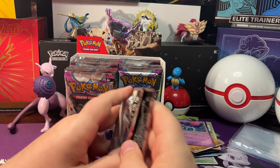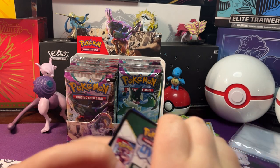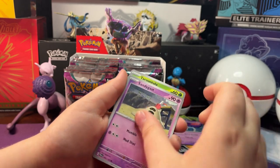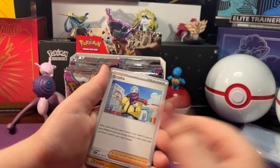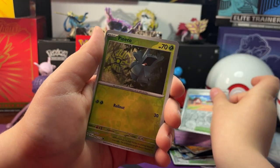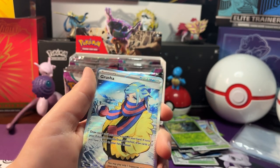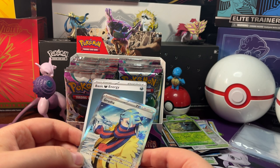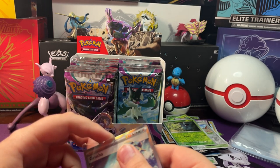Now let's open up our next pack. We got a Larvitar, Dino, Sandgas, Tarantula, Soda Widow, Grusha, Primate. Reverse Holo Artisan, Reverse Holo Pine Co. And a Grusha Ultra Rare! I'm gonna guess Psychic Energy — it's Dark Energy behind it.